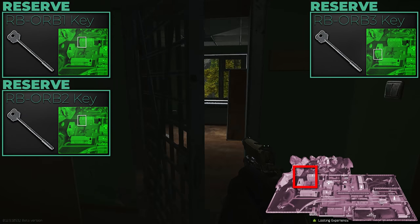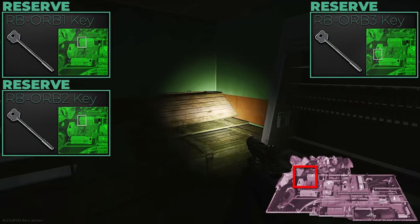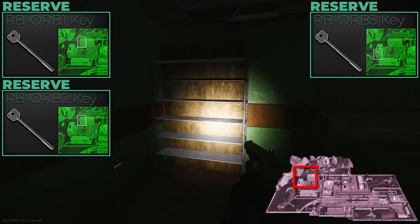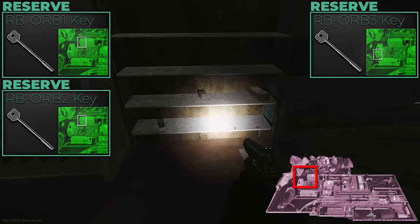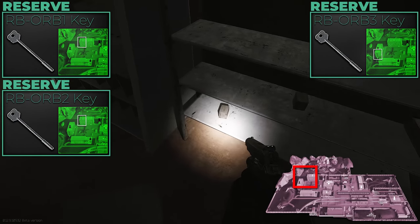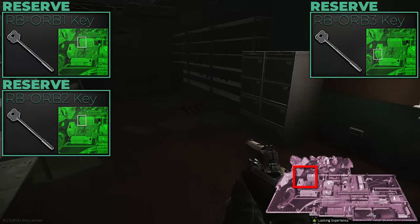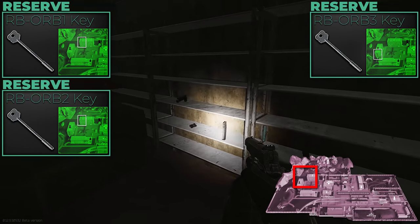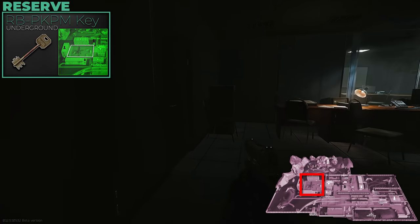Going into the Reserve keys: the ORB 1, 2, and 3 keys — one of these rooms has an intel spawn, believed to be the ORB 3 key. These mostly contain ammunition. When BT ammo was really valuable they were worth getting, but right now they're not overly valuable unless you're supplementing runs or going in squads. You do find weapon parts from time to time that can be high value.